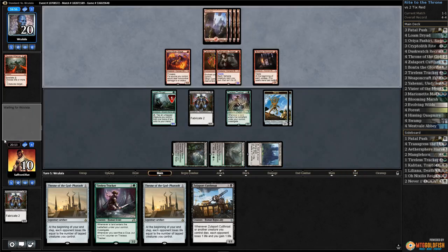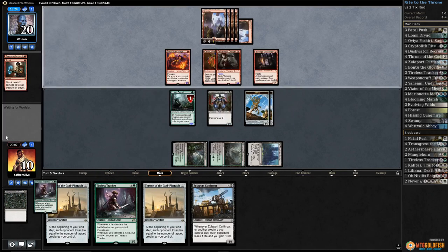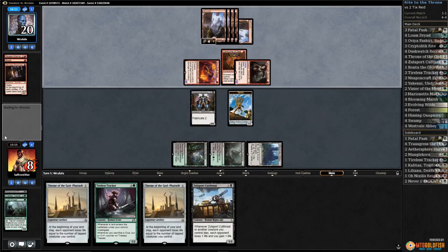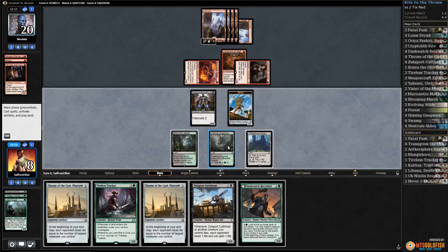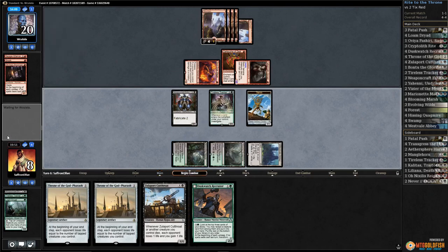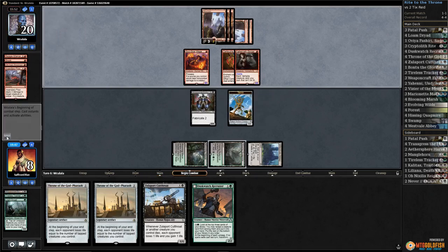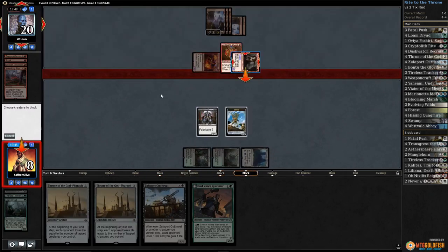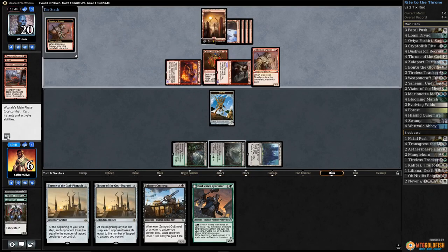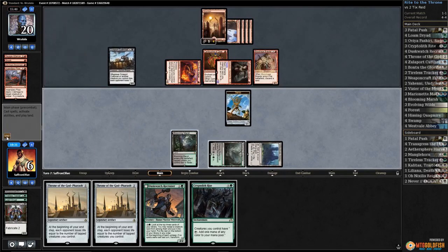Shock on our Tireless Tracker. Down to one card in hand — attack with everything, kill Village Messenger, chump Gorger, down to 8. Opponent passes, no land. Play another Tireless Tracker, pass the turn. Incendiary Flow kills our Tireless Tracker. Opponent goes attacking, we'll chump. Never got past one land — three and a Blood-Rage Brawler. Not a land and that's game.